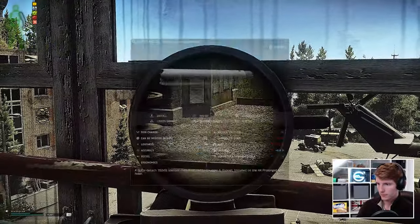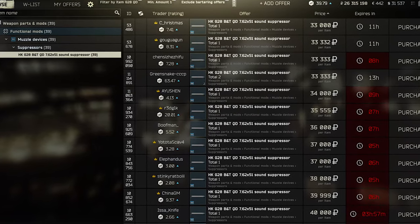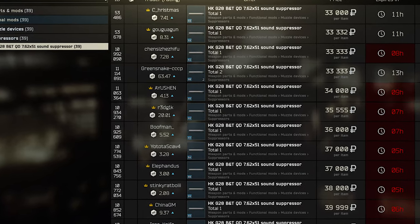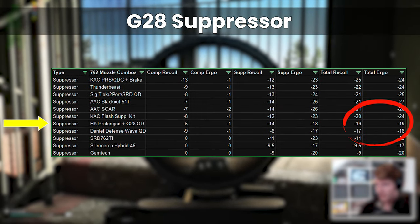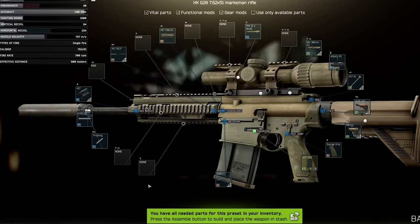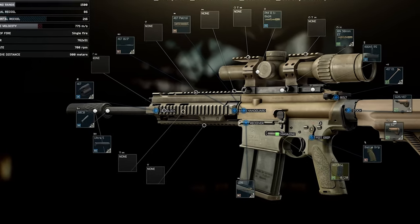A quick point on the G28 suppressor: because it's the only weapon that can use it, there is practically zero demand for it, so it lists on the flea for Mechanic's sale price of 33k — relatively inexpensive to add. Performance-wise it sits very close to the Daniel Defense Wave as one of the higher ergo but lower recoil suppressors, which isn't bad for a DMR-style weapon. I personally tend to use the Thunderbeast instead anyway, partly because of its lower weight of 0.32kg vs 0.58kg.